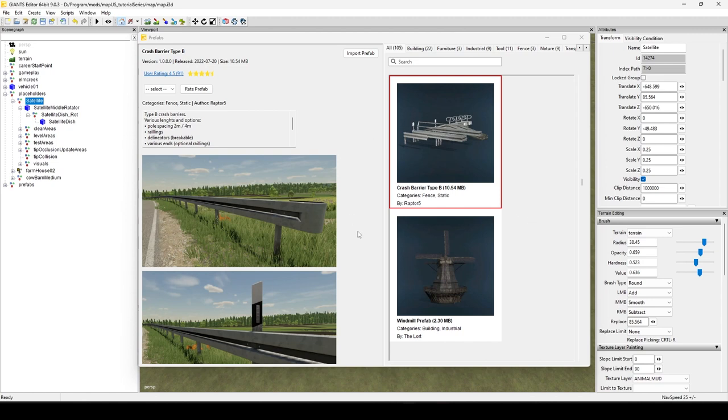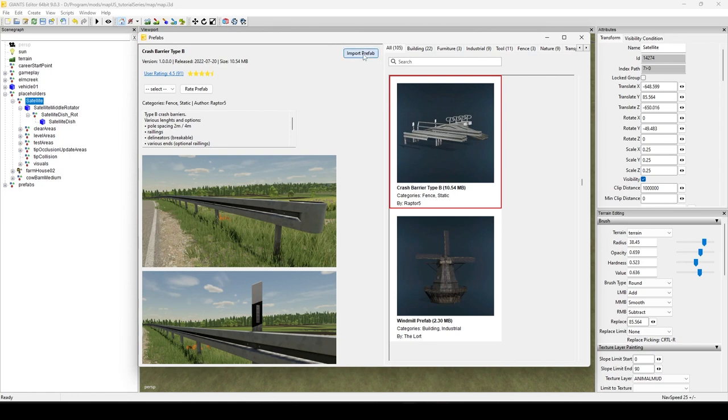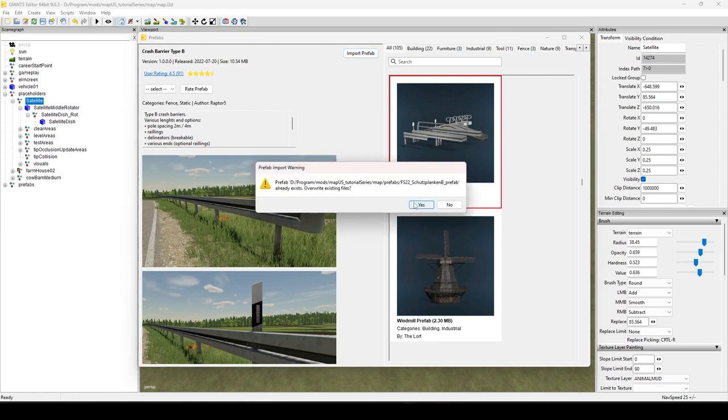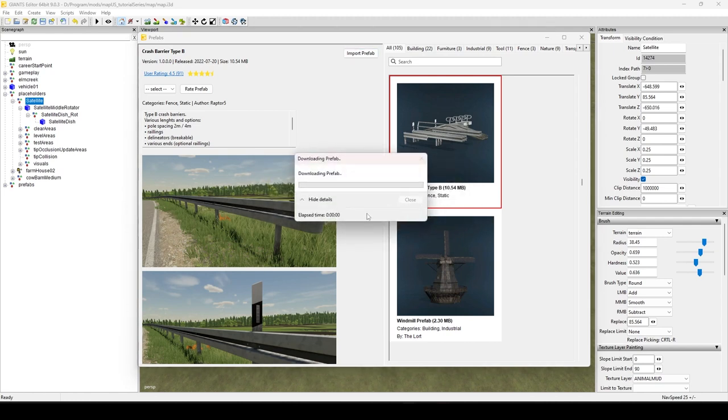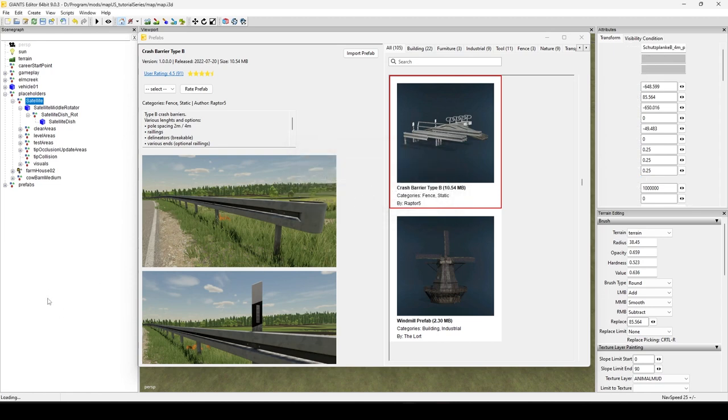Some of these objects come from the base game and they're just grouping them together and making it easy for you. Whether you're a map maker or you make vehicles, there's probably something in here for everybody. Definitely check back here every once in a while to see what new and cool stuff they have. So if you find something you'd like to use — say this windmill or crash barrier — just click on it and go up to where it says Import Prefab and click that.